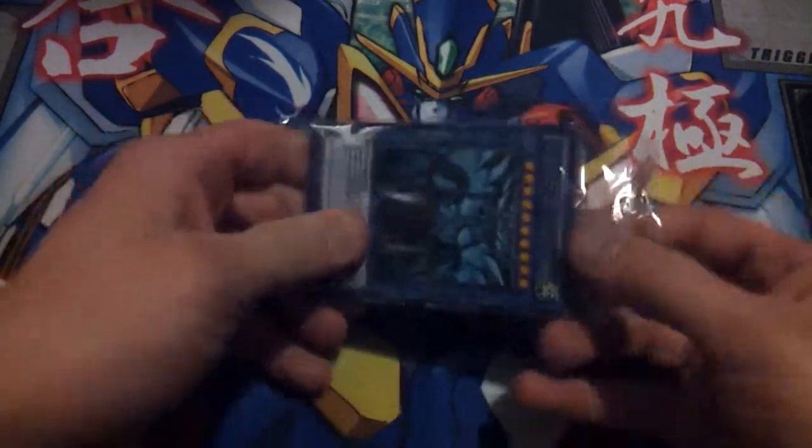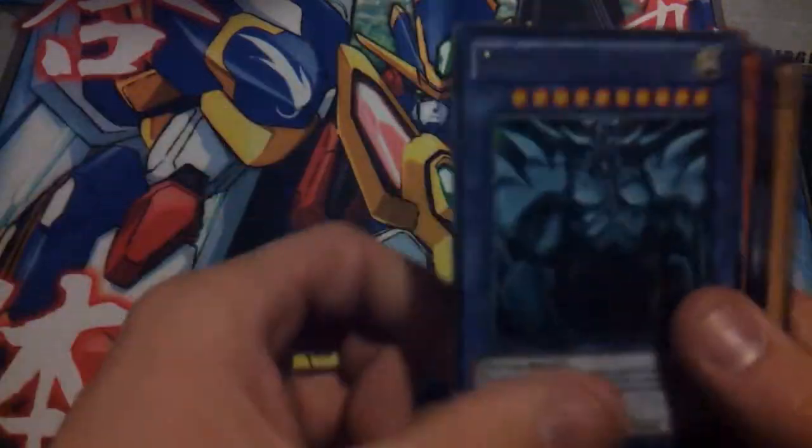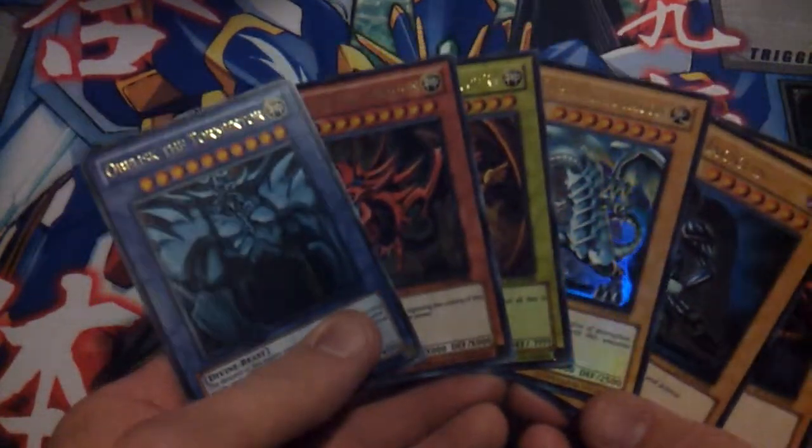It's got Yugi and Kaiba and Joey. Now open up our promo pack — just tear that. So we've got the three God cards and the three legendary cards from the original. Pretty sweet.